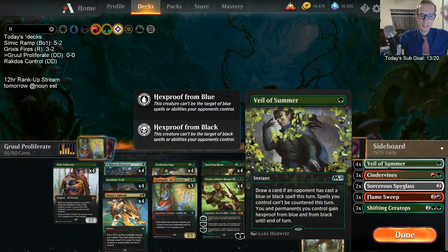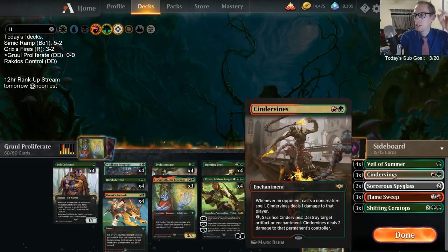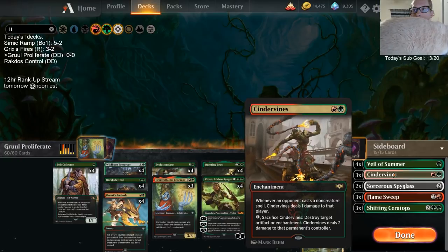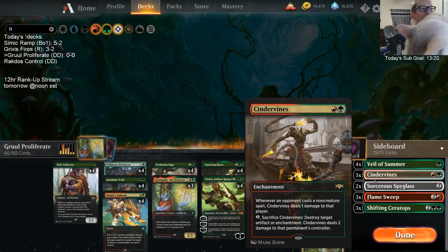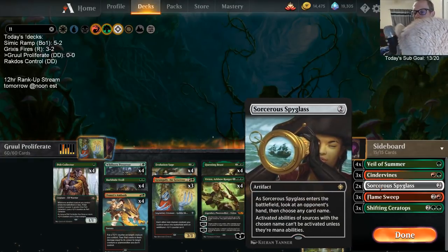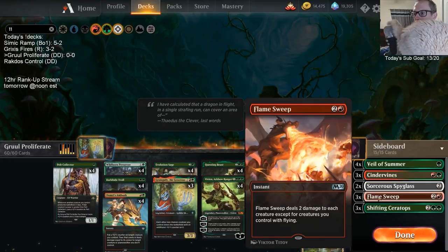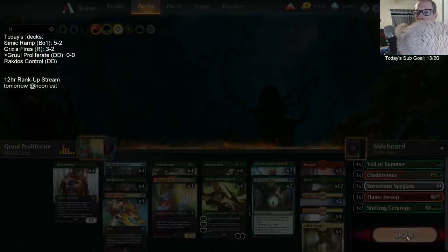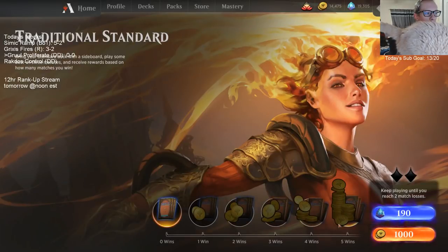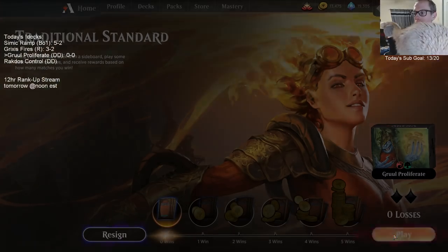Sideboard-wise we don't have a lot of great stuff, it's a new format. We have four Veil of Summer - obviously the best sideboard card in the format. Cinder Vines because there are a lot of enchantments like Fires of Invention, Doom Foretold, and it can also destroy Lucky Clover. I have Spyglass here mostly for Oko, because I think Oko is a card that could be really difficult for us to deal with - we don't want them turning our creatures into 3/3s with no abilities. Flame Sweep for aggro or zombie tokens, and Ceratops for another haste threat. Let's go - we're playing a league, win five or lose two.